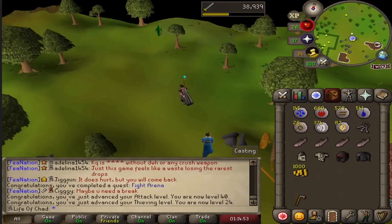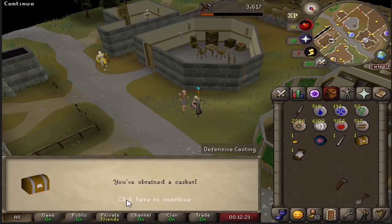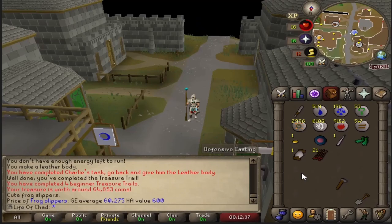I decided to take a little break from grinding quests and we went for that rune ornament kit again. Charlie wanted us to create a leather body for the last step of this clue. We go and craft that, talk to him, and he gives us the casket. We open it and get frog slippers. Those are pretty cool, but sadly they are not untradables — they are a unique item. And if you wear them, you go ribbit.